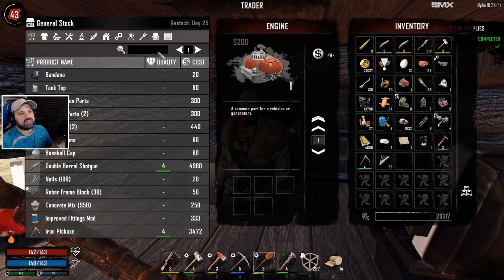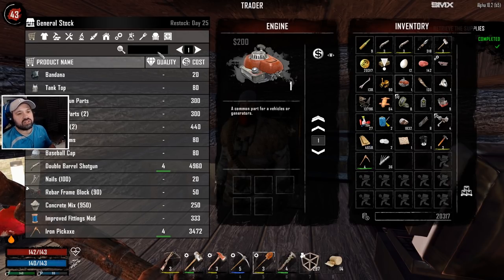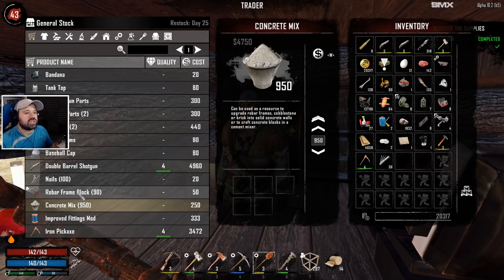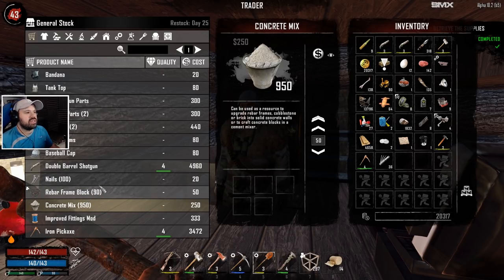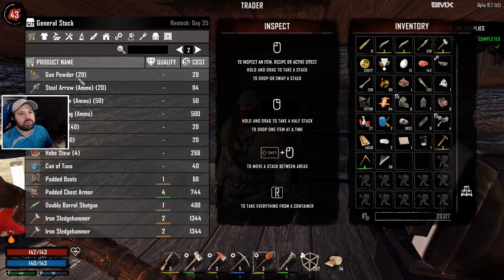What is an engine worth? 200. Is there more engines here? For 4,700 we get some concrete mix - that would be so handy, it's 250 each. I think we should do that to be honest. But let's see what else is actually there. Oh, gunpowder - absolutely, we should take that. And do we have any casings? What else do we have, and do we have any bullets?